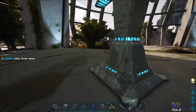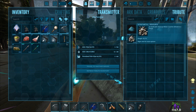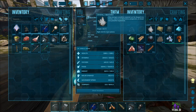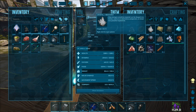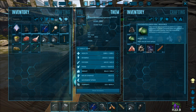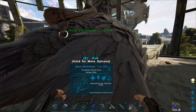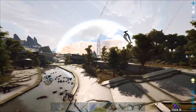Scrap metal doesn't work — I need actual ingots, so I gotta make myself a forge at some point. I have lots of scrap metal so I can make like 350 ingots. Let's head out and start killing some corrupted creatures, because that's obviously gonna be the best way to get that polymer I'm gonna need. It's like 60 for the enforcer, and then I might want 2 or 3 scouts because they're gonna break eventually.